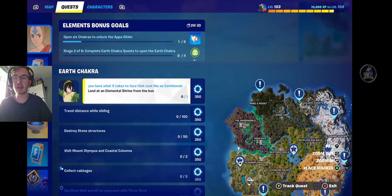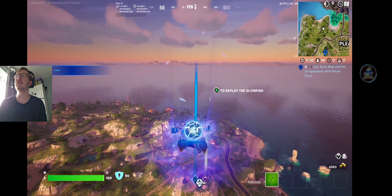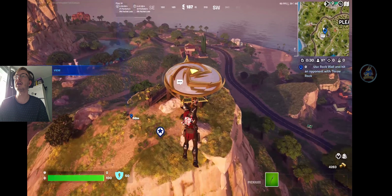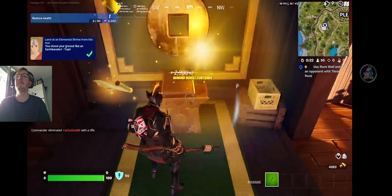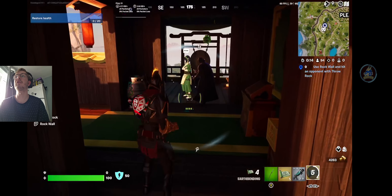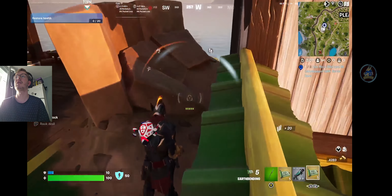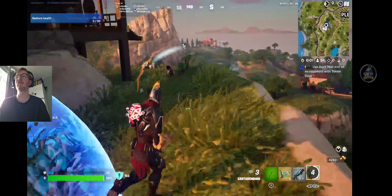Here we are coming in to land at the westernmost elemental shrine, which is an Earth shrine. It's on top of this little mountain — it's actually right over by one of my landing spots in Ranked, to be fair. We'll come over here, and this is also where you can actually find Toph. Without further ado, we'll get ourselves the Mythic. Then you've just got to hit someone with it, which seems to be the hard part.